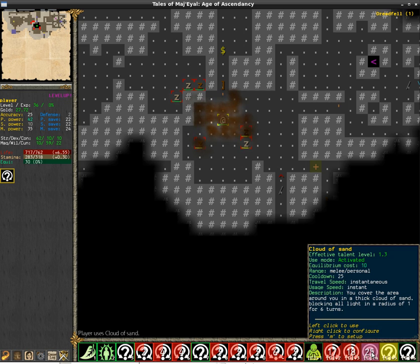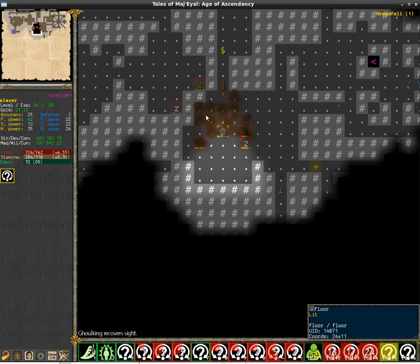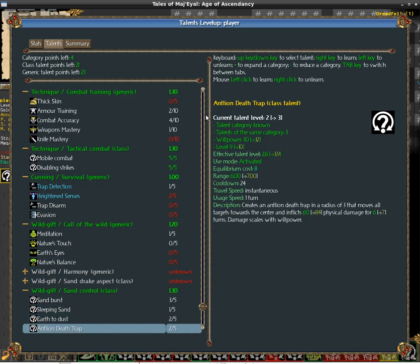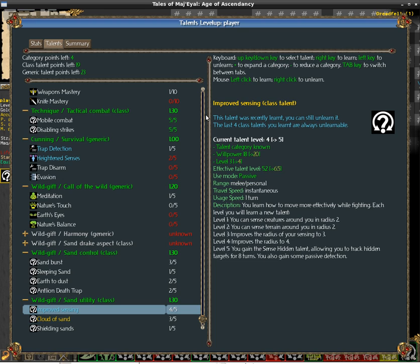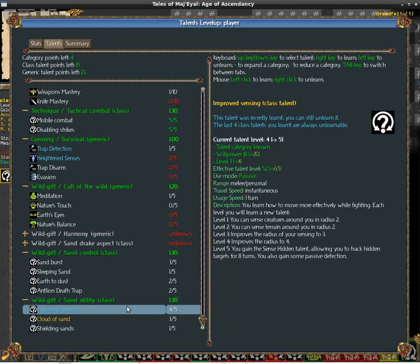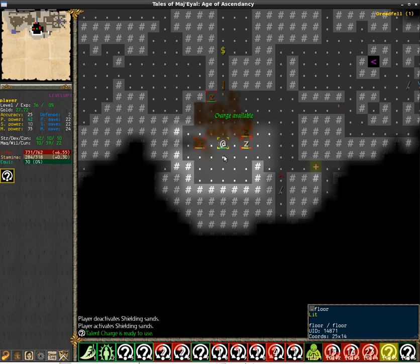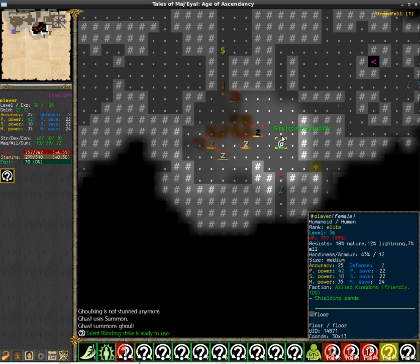Then there is Cloud of Sand, which should be kind of the trademark skill of the class because it allows you to cover the area in a thick cloud of sand. You can move through it and see through it, and the enemy should not be able to see very far through it. The problem is that the AI, once it has you targeted, can still find you even if there is a cloud — they can still track you because they have you as a target even though they can't see you. There is also Improved Sensing, which allows you to see through walls and sense terrain and creatures within a radius of four. There's a synergy between Cloud of Sand and Improved Sensing allowing you to block enemy vision while you yourself can still see through the cloud — but it's not really working exactly as it should.